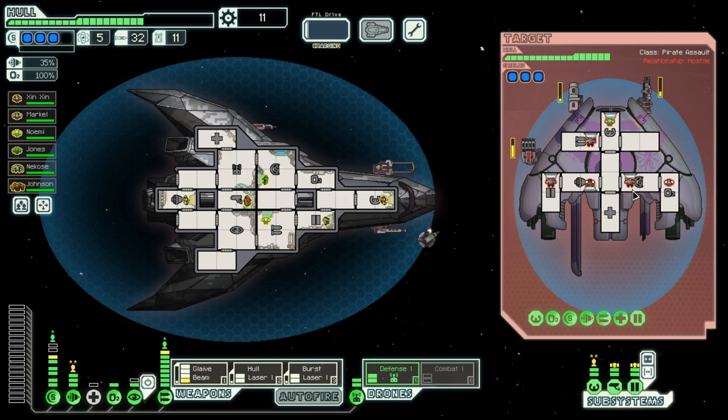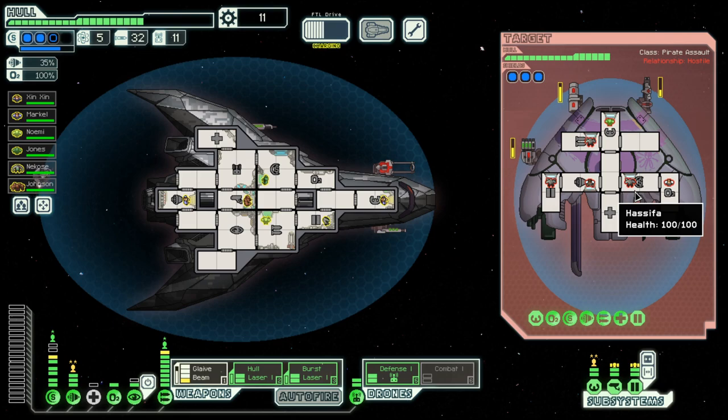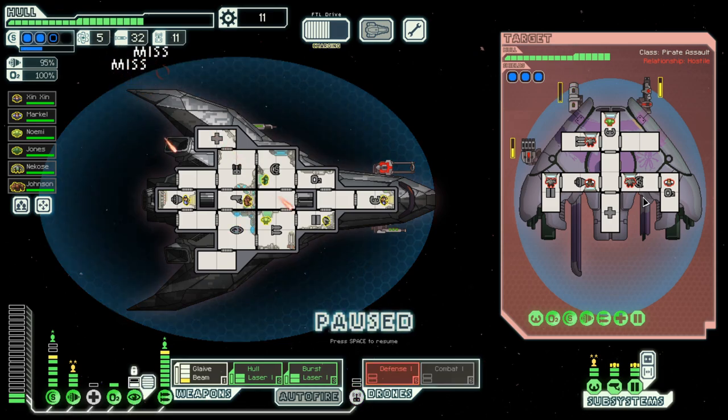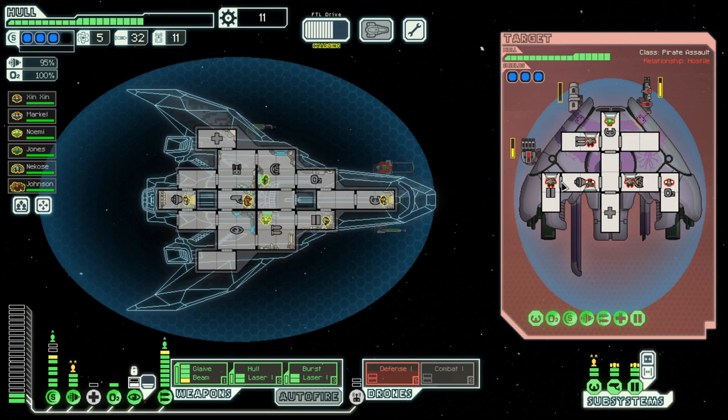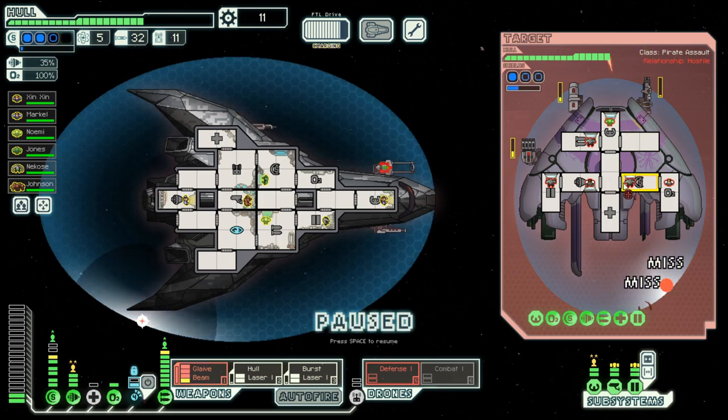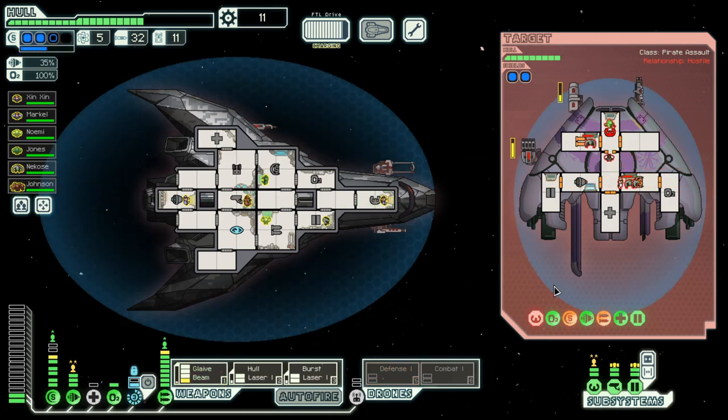We have to make do with what we have. That was my defense drone, which means we need to cloak now to avoid the missile. And then try to bring their shields down so we can use the beam to maximum effect.